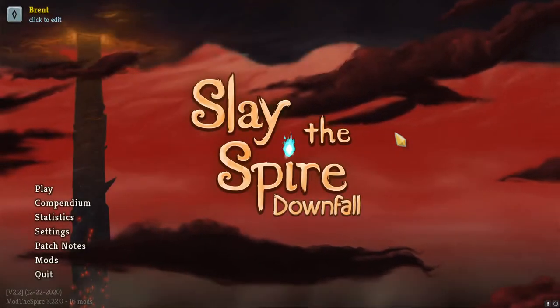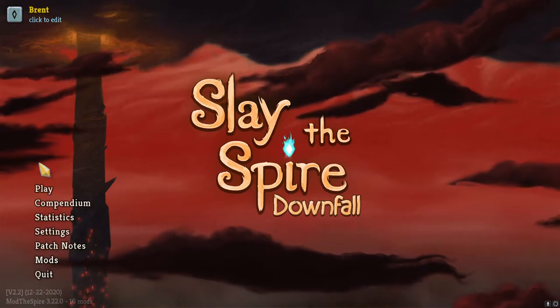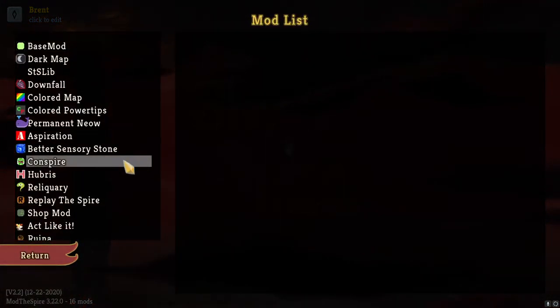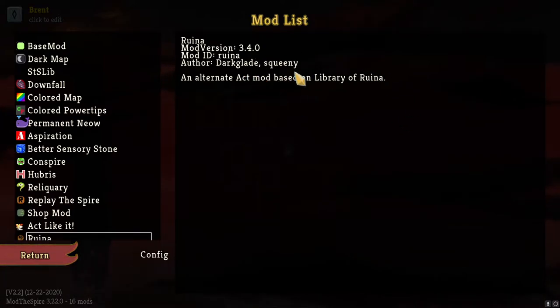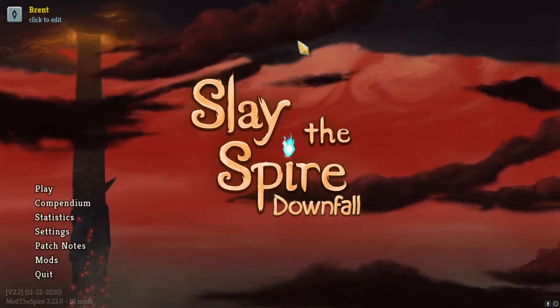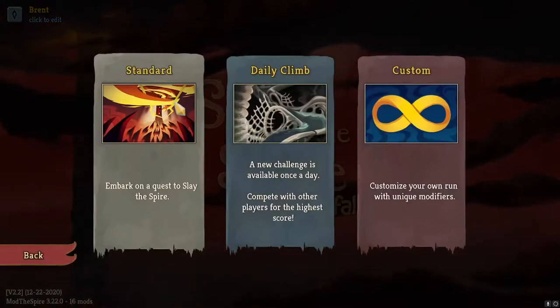We're going back to some more Slay the Spire modded - there's Downfall, but we are playing with the Library of Runa. Dark Glade and Squeenie are the authors for this very fun mod. I'm enjoying it even though we've only played one run. I love the art on it, it's very pretty.